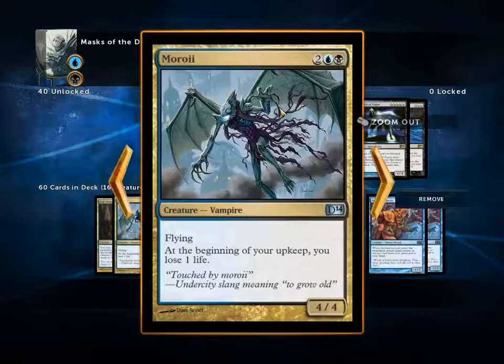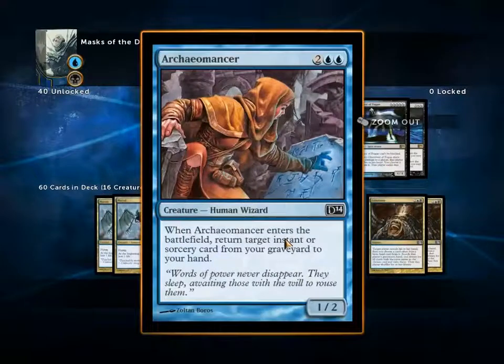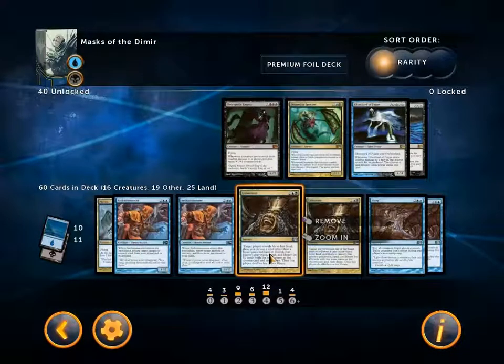Four Maroi — we've already seen our opponent lose to this twice when playing this deck, but it's a really efficient, good creature. Two Archaeomancers — two blue blue for a 1/2, when it enters the battlefield return target instant or sorcery from your graveyard to your hand. I've put two Lobotomies in the deck: two blue black, target player reveals their hand, you choose a card other than a basic land, then search that player's graveyard, hand, and library for all cards with that name and exile them. That's to try and get my opponent's Armored Ascensions before he drops them.